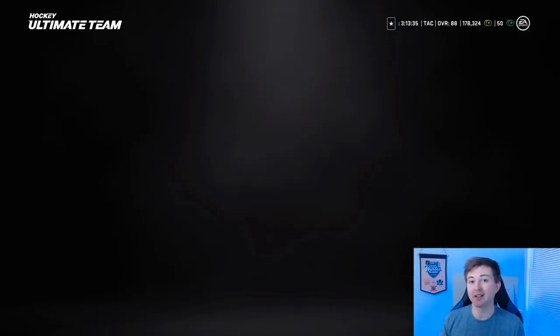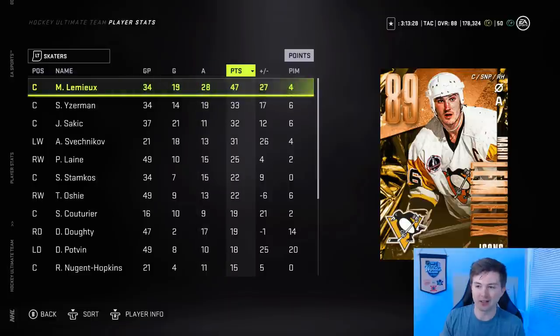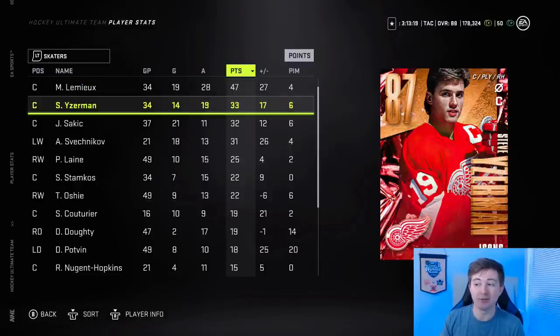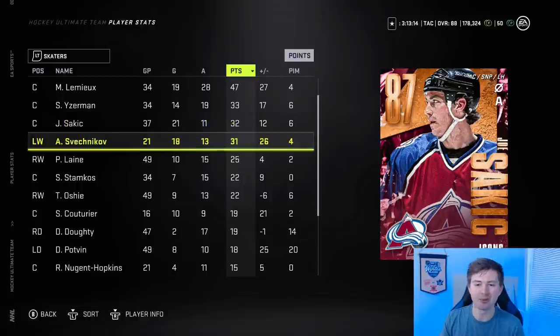Next I want to show you this team's stats — they've been playing very, very well for me. I'll show you the player stats and the goalie stats. The goalie stats basically show us the record with this team. Sorted by points: Lemieux's got 47 goals and 34 assists. If you guys didn't know, Lemieux is an absolute beast — highly recommend saving up your icon collectibles to make him. Yzerman's played very well for me, basically a point per game. Sakic and Yzerman are pretty similar.